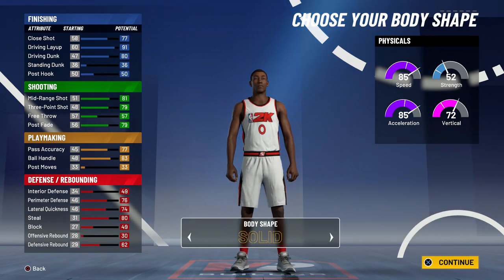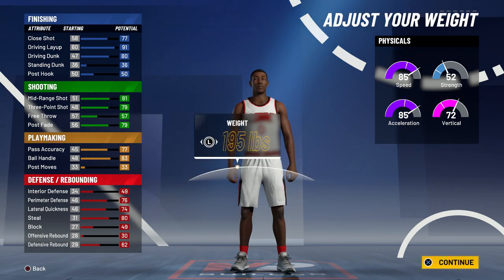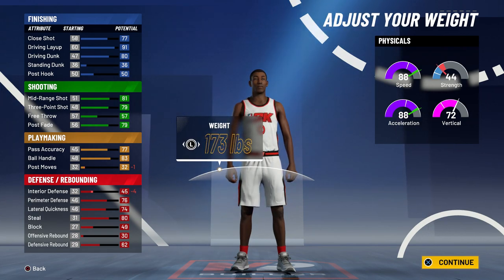For the height on this build, you actually want to go six foot three. If you go six foot four or taller you can't get both contact dunks and speed boost — if you lower your wingspan all the way you can speed boost, and if you put it up all the way you can get contact dunks, but you can't do both unless you're six foot three.